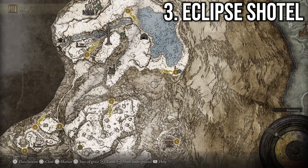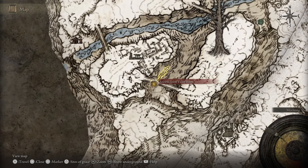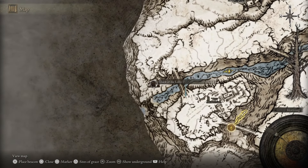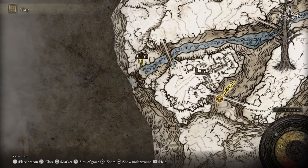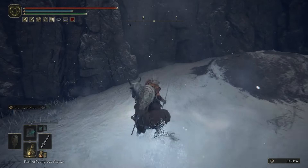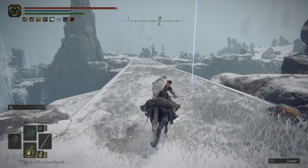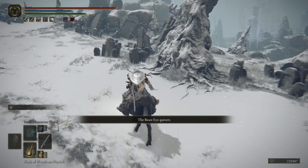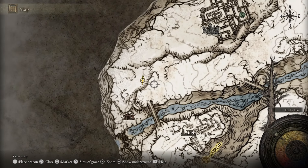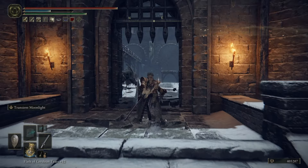For the next weapon, the Eclipse Shotel, we're heading to the Mountaintops of the Giants — specifically Castle Sol. From the Ancient Snow Valley Ruins waypoint, go northwest until you reach this frozen lake, then follow it down to the Shack of the Lofty. From the shack go mostly south, and you'll find a horse jump spot. Take that, climb up the rocks, and you'll come to a bridge. Cross the bridge past these massive skeletons, and once across you want to make your way down to the bottom. And you've made it to Castle Sol.